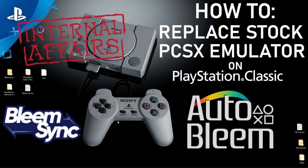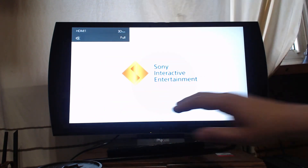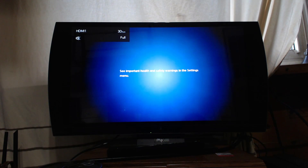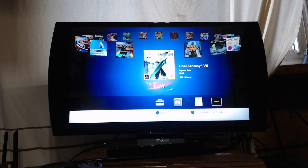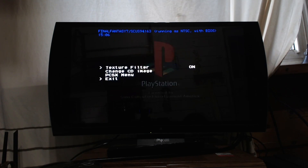Power down the PlayStation Classic. I'll switch cameras and show you what's going on. Launching it up now — it's all stock other than the emulator. I'll launch Final Fantasy 7. There's the game launching. Now we have the option: if we press Select and Triangle together, we get an options menu. We can exit without using the reset button, there's a texture filter option, and there's the PCSX menu.